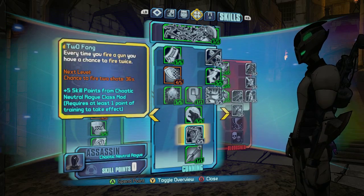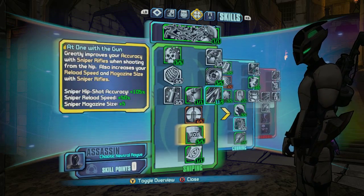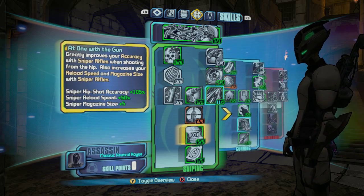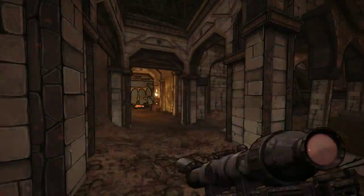Same with the death mark bonus from Death Blossom. A couple other things are going to boost our accuracy, reload speed, and magazine size — and this one also boosts reload speed as well.